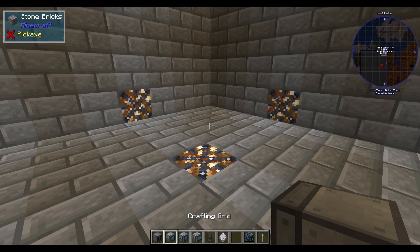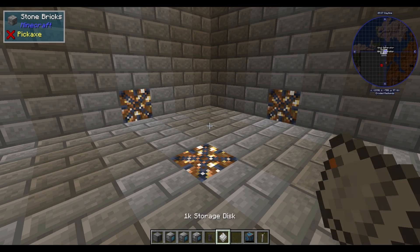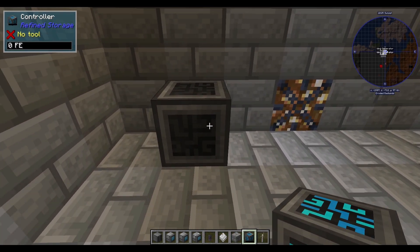You're going to need a disk drive, crafting grid, pattern grid, and a fluid grid. You're going to need some sort of universal cable, a storage disk of some sort, and then a controller and a generator. A wind generator is easiest.